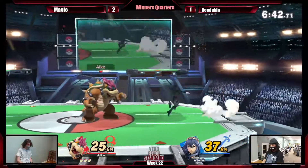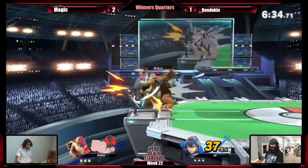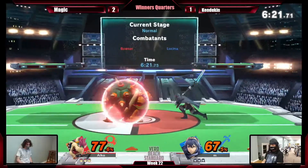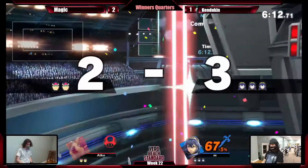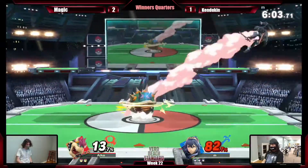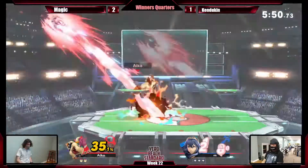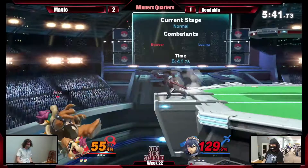I wonder how active that forward tilt is — probably decently active to catch different options at the same time, or he could try to jump up and hit the getup. Magic's trying to go for those down airs every time Bowser tries to recover. Sometimes when you hit Bowser, he'll just attack you back — he's tough. It's not just toughness though. Your move is still recovering while he's out of hitstun. So Bowser can just grab you.